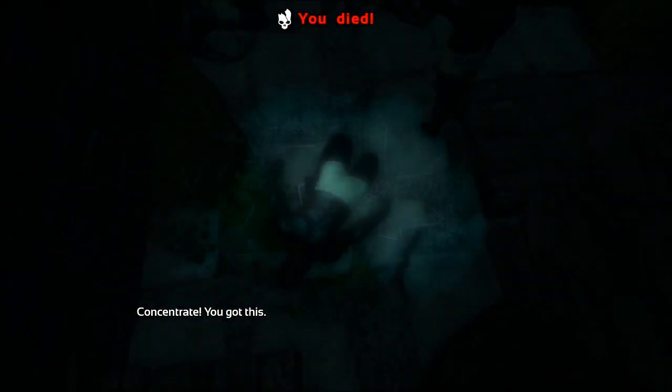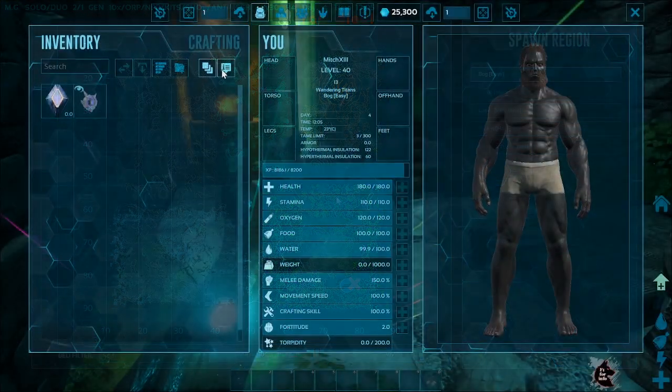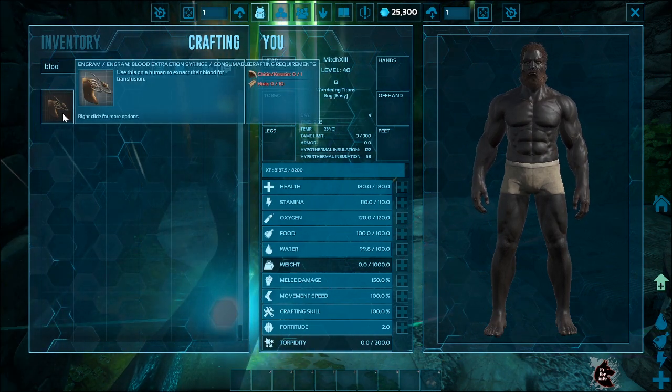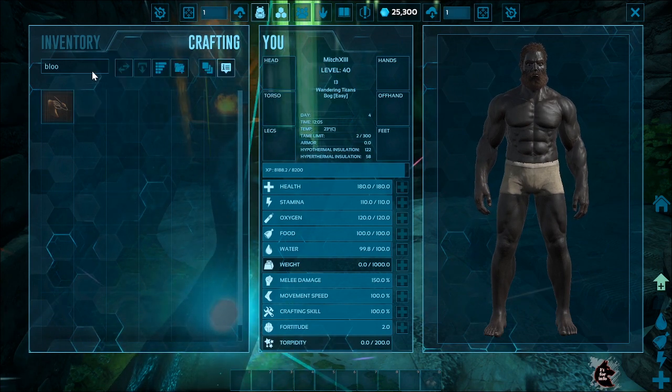Blood bags are very easy to make and you can start making them at a very low level. All you need to do is go into your engram tab and unlock the blood extraction syringe. Once you've unlocked that engram, you can go into your crafting tab and make it. It's not very expensive to craft.